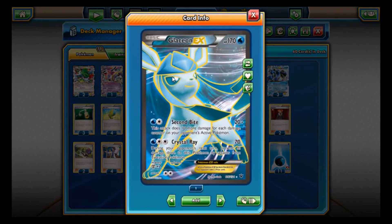Next up is Glaceon EX, which has Second Bite and Crystal Ray. The theme of this deck is attacking so your opponent can't do anything back — pretty much forcing them to use Lysander. But if you consistently keep up your attacks and maintain the game state, they won't have Lysanders for everything. Second Bite has a base of 20, plus 10 more for each damage counter on your opponent's active Pokemon — a good way to clean up weakened Pokemon.